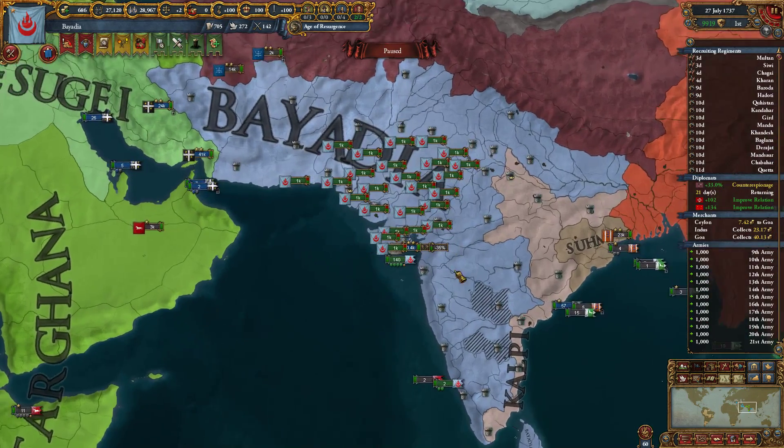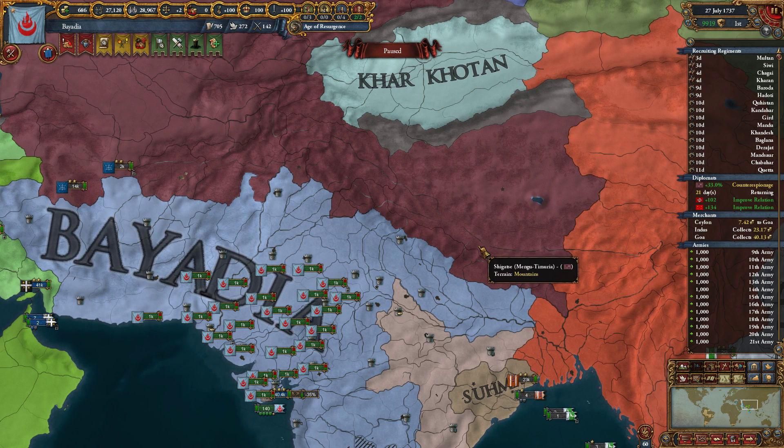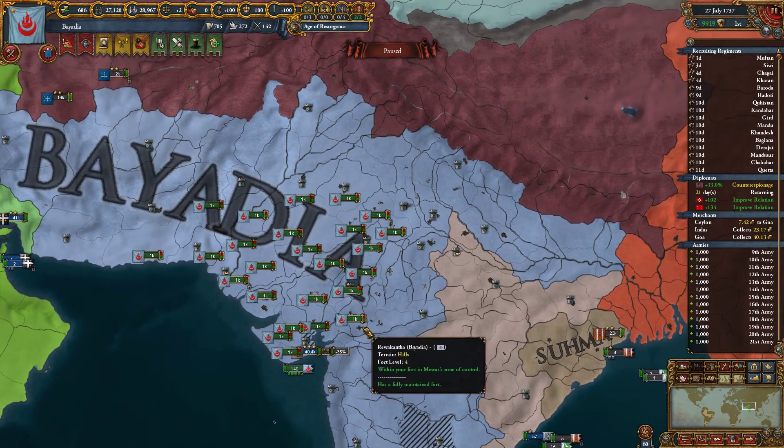Hello and welcome back to In My Image. We won the war last time, but only barely, and only after losing every single soldier we had built. All of these are mercenaries. We're gonna use the mercenaries to take care of rebels and take back these provinces.